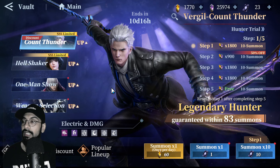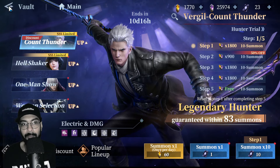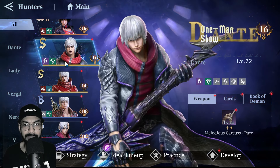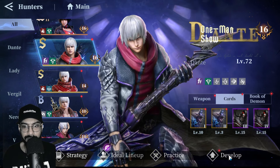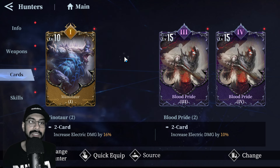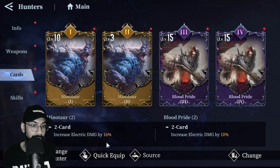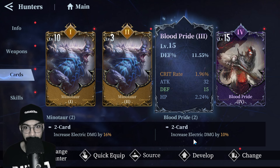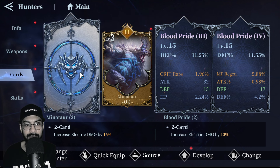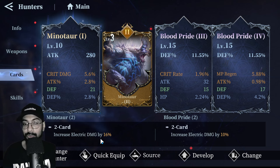Now let's talk about battle cards for electric fighters. For example, looking at this card: 16% electric damage increase, 10% electric damage — with a four-piece set you're getting 16% total electric damage, ideal for both these characters. You can also combine card sets. I added two cards: 16% and 10% electric damage, giving me 26% electric damage total in my current setup.